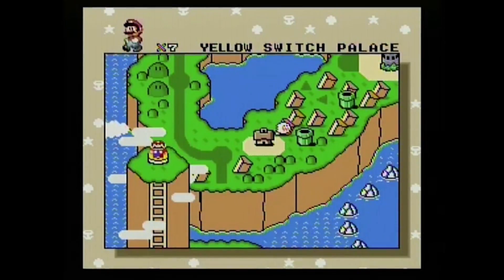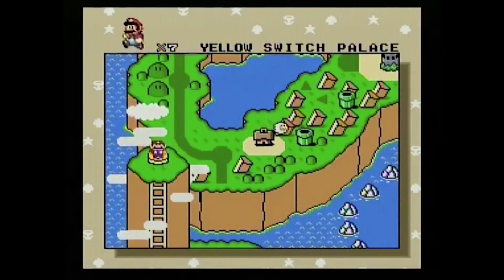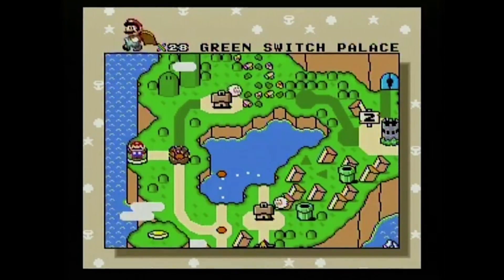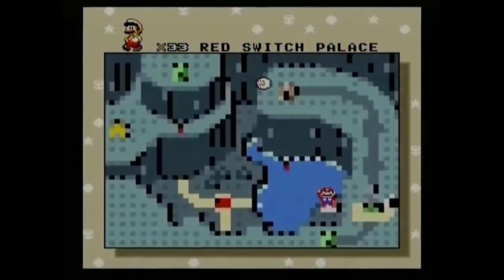To me, it's much easier if you activate the first three switches, which are the yellow switch, the green switch, and the red switch. There's a blue switch in the woods, but it's not really needed.